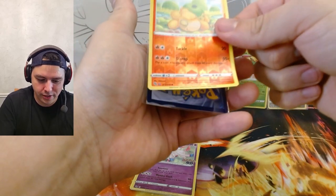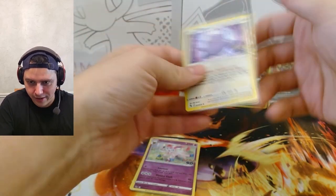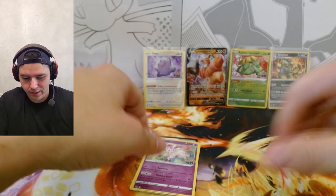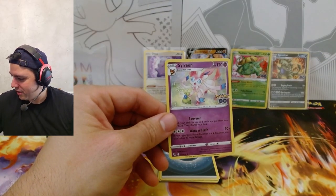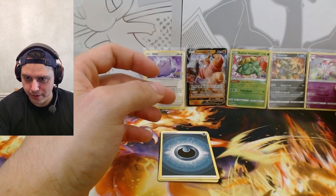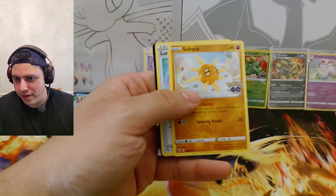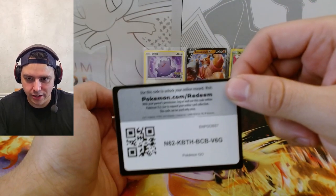That'll be fun, right? There's the Numel — you're always gonna be with your Ditto. Sylveon holo, which I need — I need the Sylveon holo like 99% sure for the binder — so we'll go ahead and sleeve that. Energy, Egg Incubator, Solrock, Lure Module, and code card.